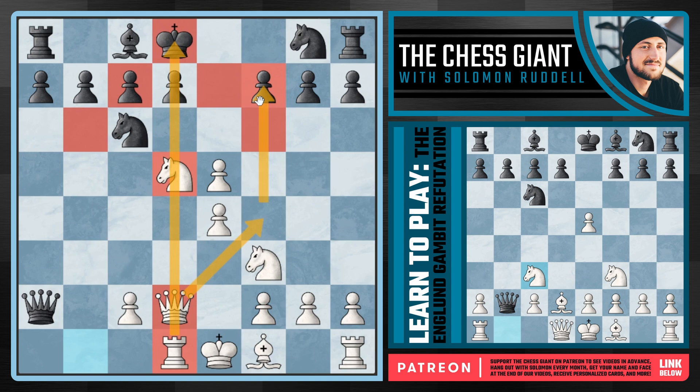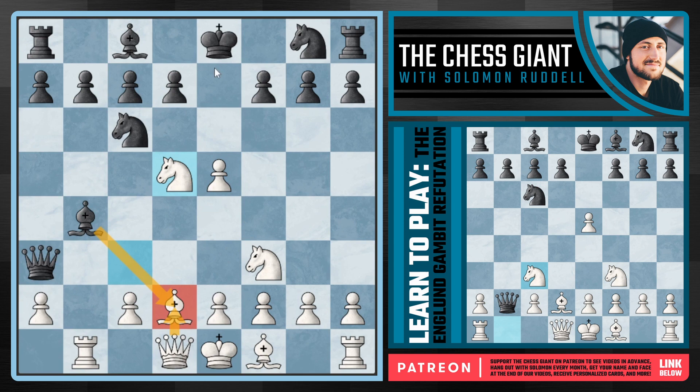So y'all, if you see Bishop takes D2 followed by King D8, your opponent is probably trying to get you to play Queen G5 with check. In that case, play cool, play E4, Rook D1, get this King to safety, develop your pieces, and go after that King once you're fully developed.